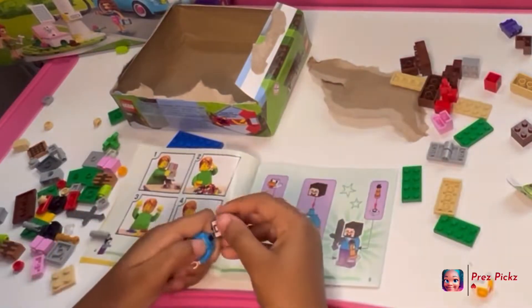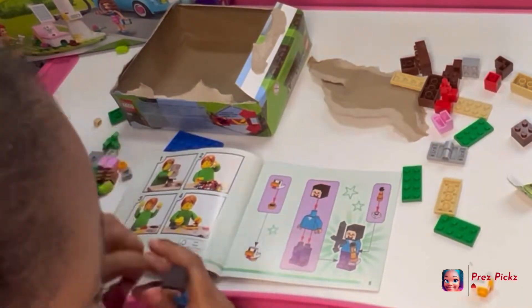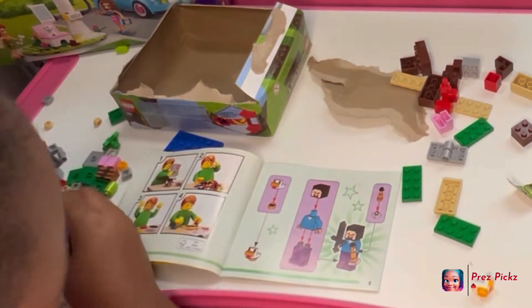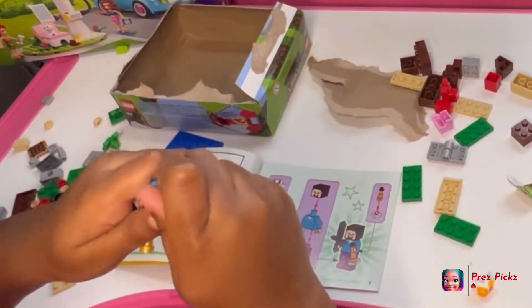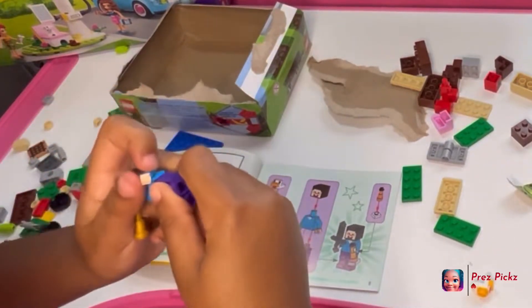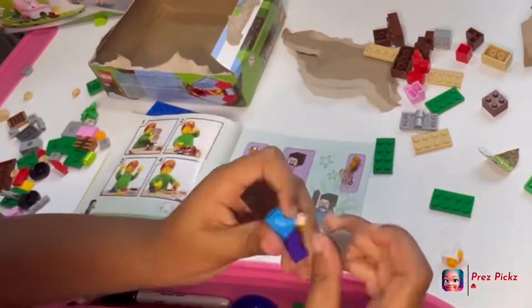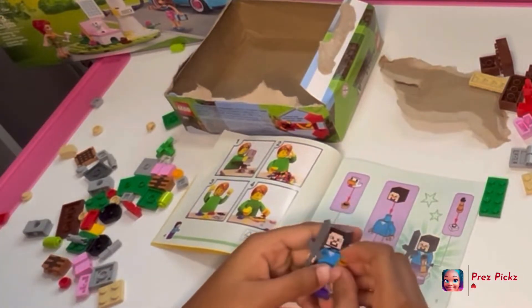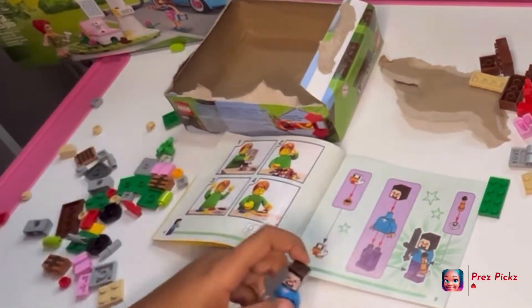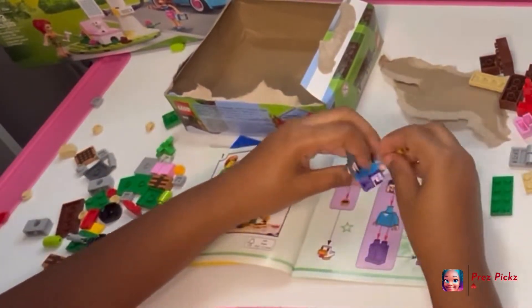Now let's make Steve — his head, his torso, and his leg. And now let's give him a sword and a diamond pickaxe. We got Steve! We just need to put on a few things. Let's put this torso on. Here's my chicken aisle. And let's put his sword on. And the diamond pickaxe. Now let's put his pickaxe in back.